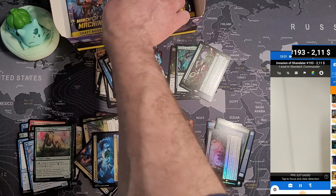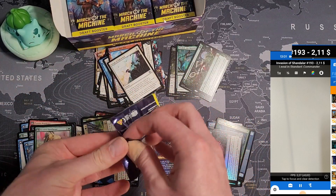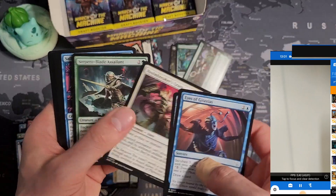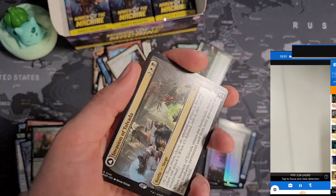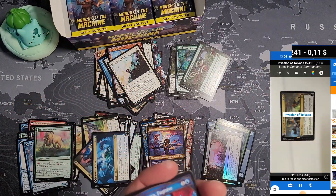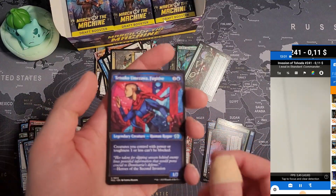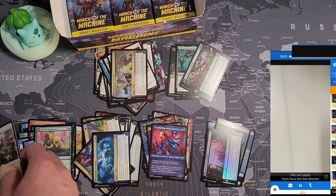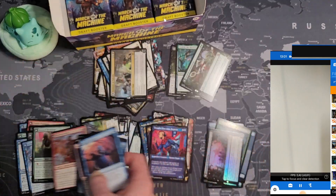I'm curious — is the scanner really that wrong, or did prices quite drop? Because all these cards were worth way more. We are not even close to 50 bucks. I need to keep up the pace. Invasion of Tolvada — the first rare — 11 cents. Did I put the double-faced card in here? Let me dig it back out — I think there should be a double-faced card here that I accidentally put in the wrong place. There we go.